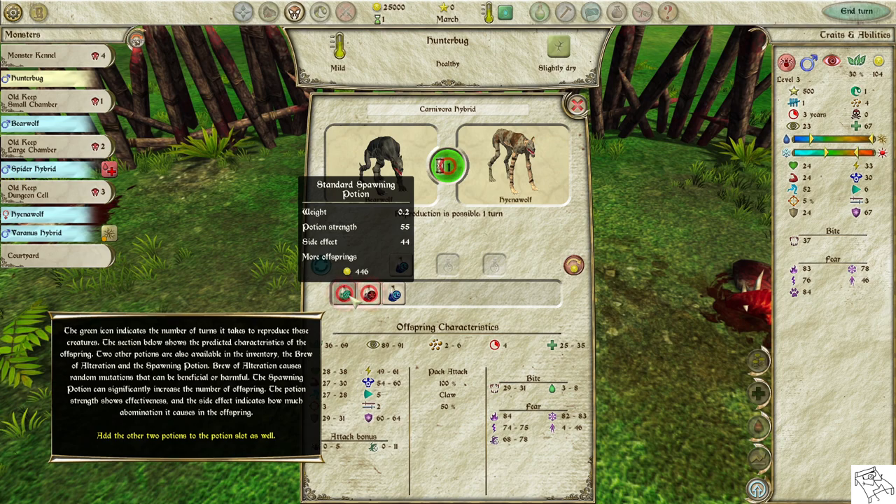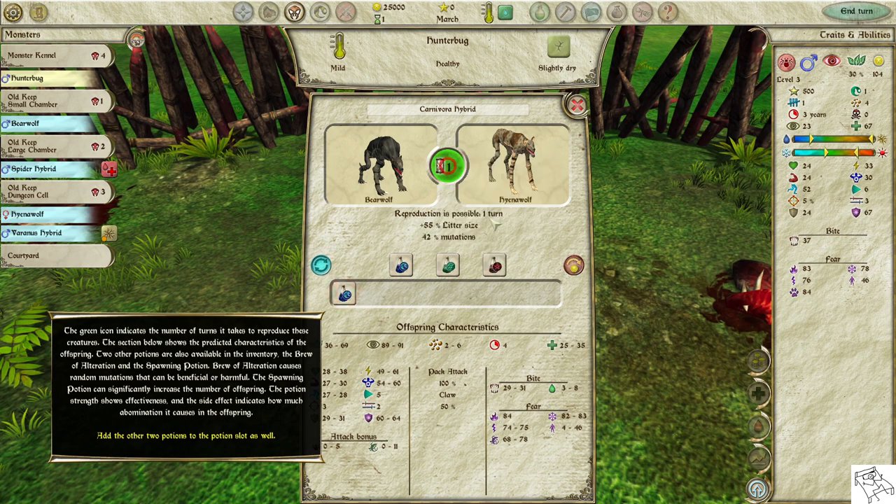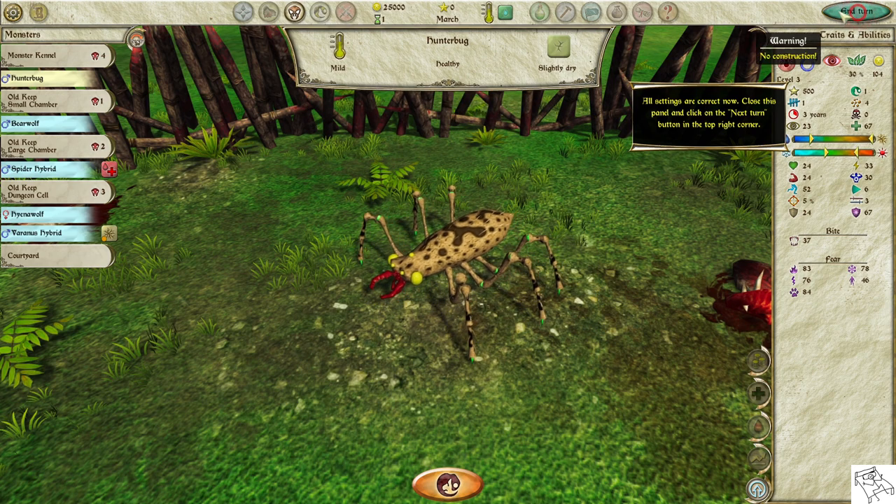The potion strength shows effectiveness, and the side effect indicates how much abomination it causes in the offspring. Add the other two potions to the potion slots as well. Close this panel and click on the Next Turn button in the top right corner.